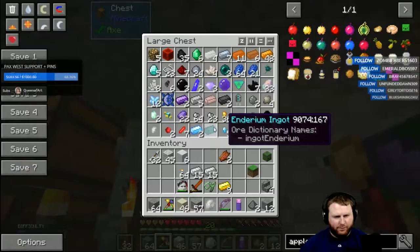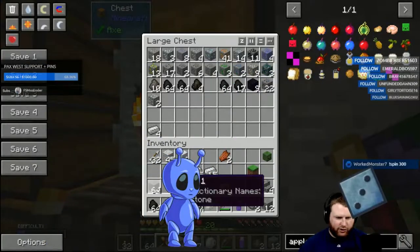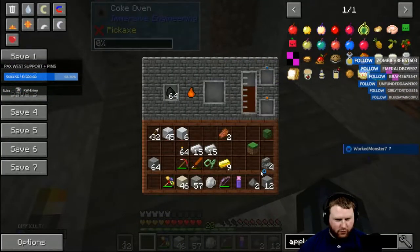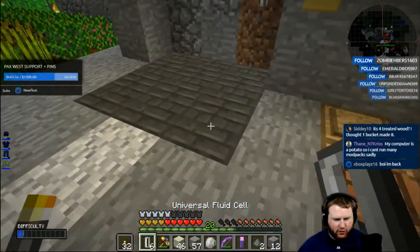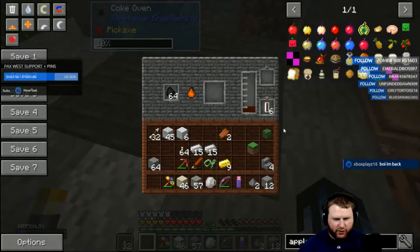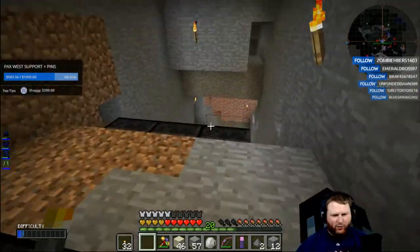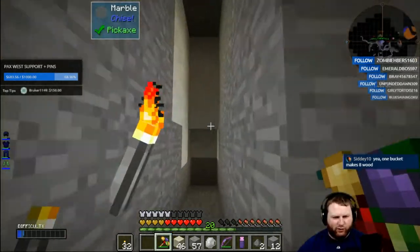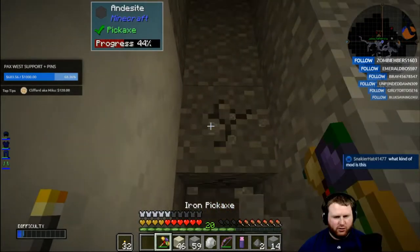I'm gonna go ahead and get a little bit more of the things - go ahead and put more coal in there. You have to open the chance cube! That will slowly make coal coke which will then give us a byproduct of creosote oil. I got some buckets of creosote oil already drained. One bucket makes eight wood - basically two buckets of creosote will make you a full chest. So I'm gonna make us like a chest storage hall.